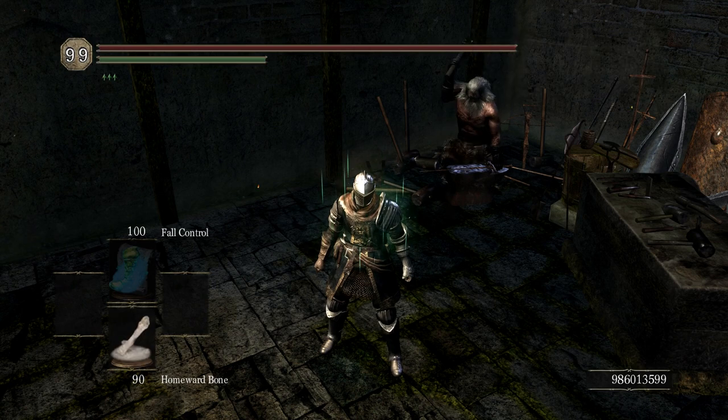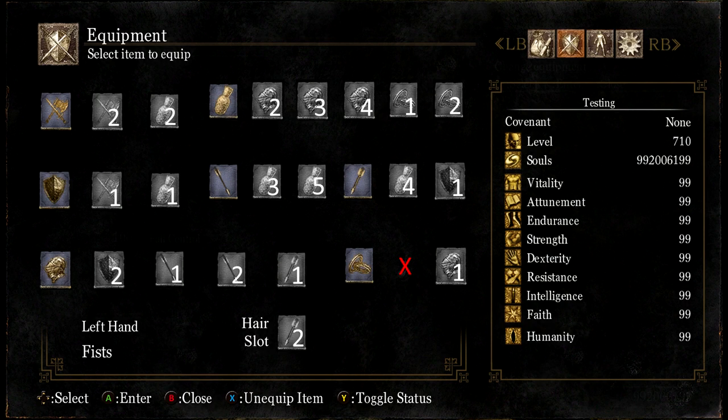Step 3: Decide which slot you want to equip into, find it on this chart (also linked below), and remember the other slot shown on it. For instance, I want to equip something onto my head slot, so the slot I need to remember is the second offhand slot.